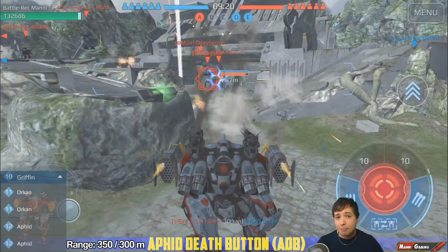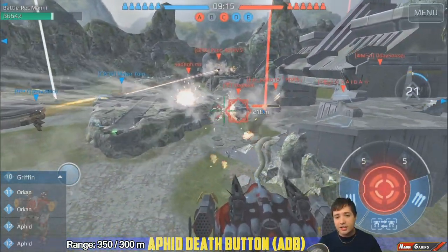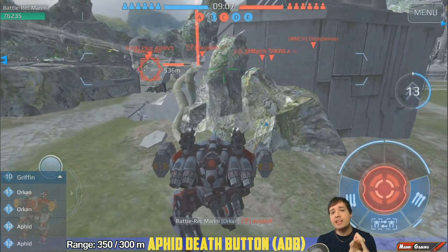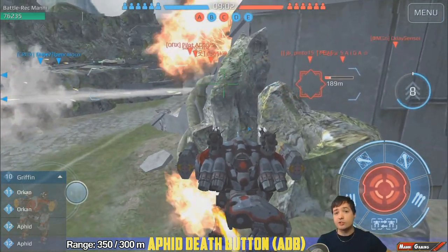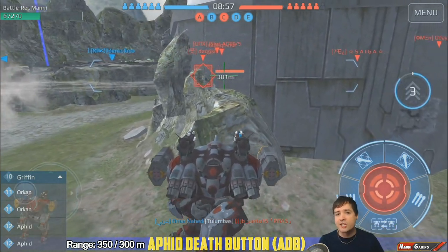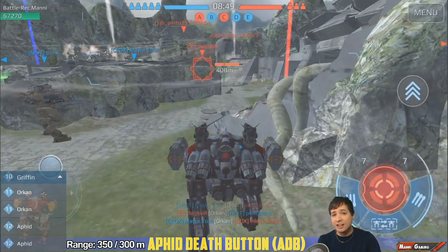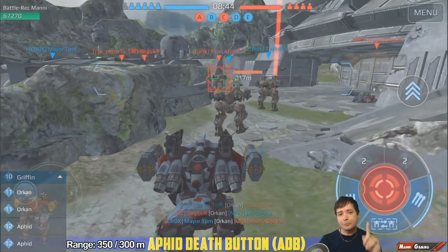The next one is the Aphid Death Button, or the Spec Ops Death Button as I like to call it, because it's a special ops thing — you have so many tactical possibilities. You can shoot Aphids over obstacles to pressure the enemy: he either gets hit by those Aphids or he jumps. And once he's jumped, you can jump on him and put your full Orcan salvo in, which deals a ton of damage. The Aphids also deal really good damage against targets not even in your line of sight.